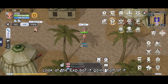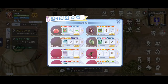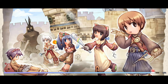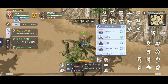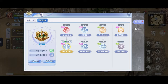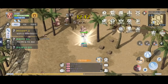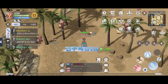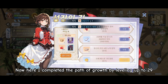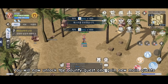Look at the EXP bar — it gains half of it. Let's go to recommended mobs again to gain more EXP. Now here I completed the Path of Growth by leveling up to 29. You will now unlock the Bounty Quest and gain a new main quest.